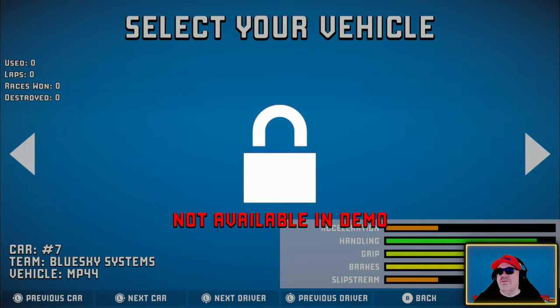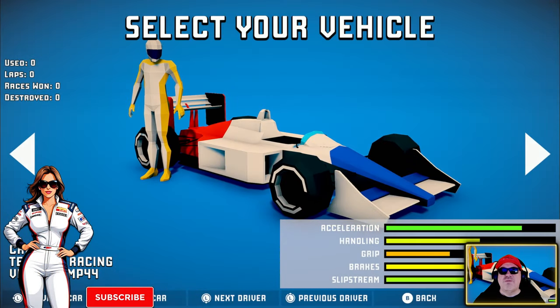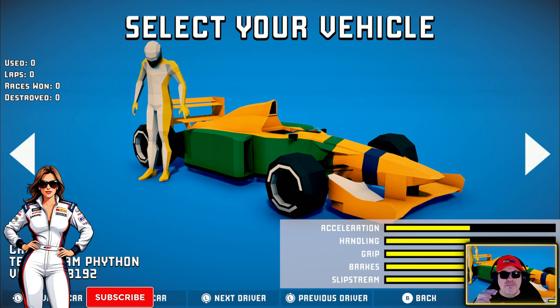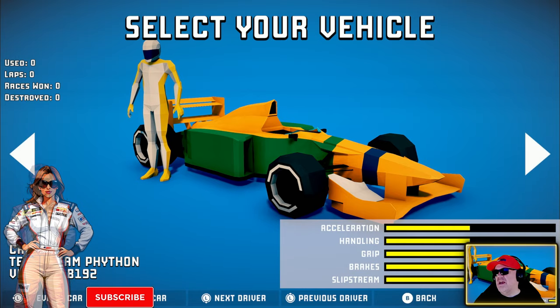We're just going to go to the first car. It looks very polygonal at the moment, but that's what you'd expect. I hope in the final game you could change the team name, because I would absolutely love to have Team GPC there - it would be brilliant. Anyway, let's start the game - Team Python.